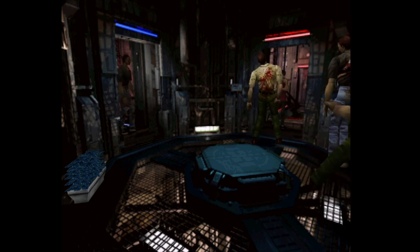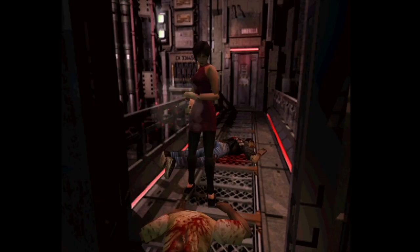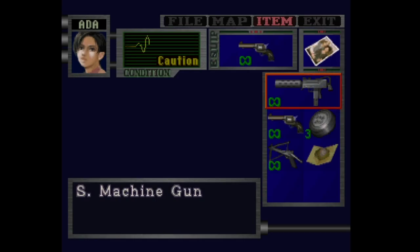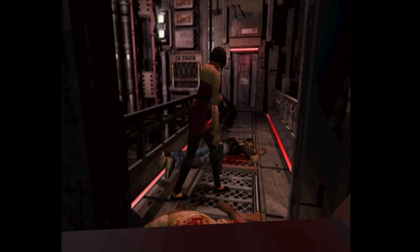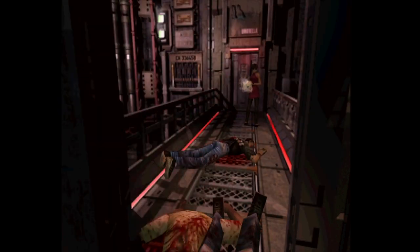Just for context, these are found in several early versions, mainly the Japanese trial version and a leaked 1997 prototype. Originally I was going to skip over most of these because some of them are so subtle that it may as well not matter, but I decided for documentation purposes that I'll be showing all the changed backgrounds. Some of them are really interesting and some of them are not. Most of them aren't.